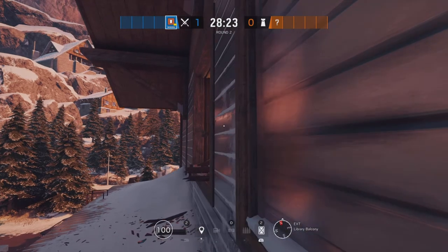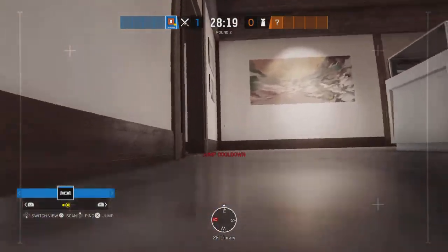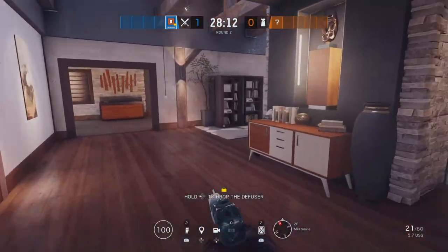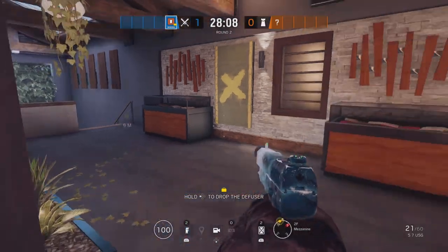What you're always going to do is go in here and drone to make sure it's clear. You're going to check this, check small, and then once you make sure it's all good, you're going to hop in. And if you have someone to put airjabs or claymores on the main stairs and the back stairs, it's always good.